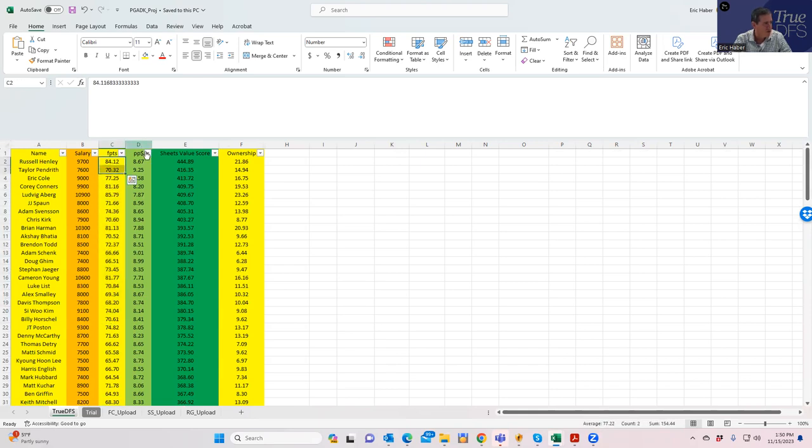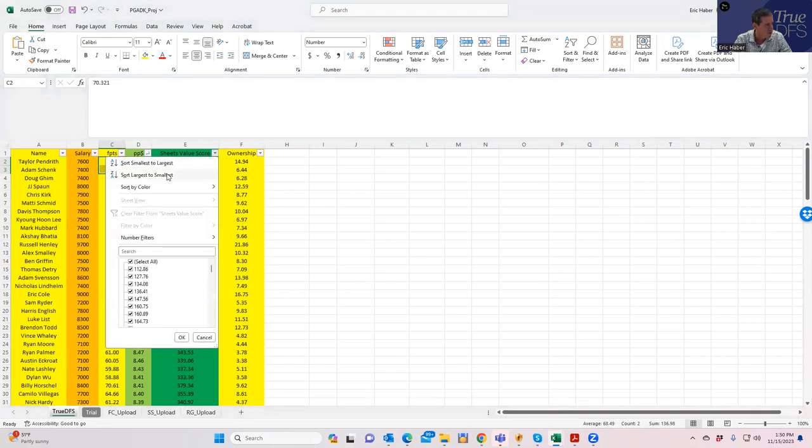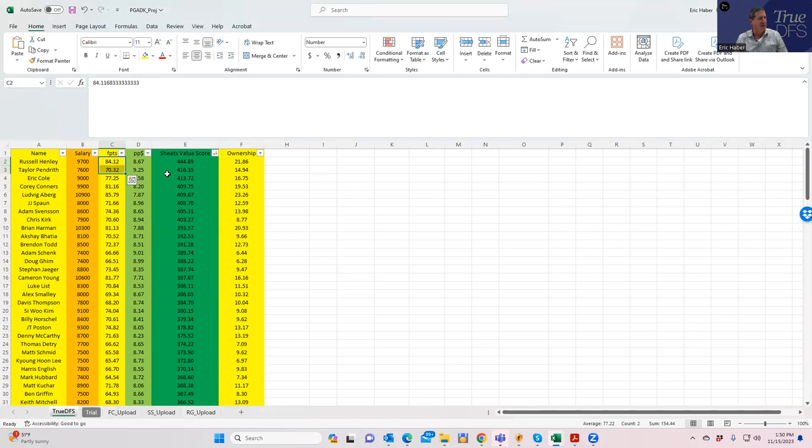This is the projection set we're working with. You rank these two different ways — one is just by points per dollar, and the other is by Sheet's Value Score. In golf it's not as big a difference as some other sports. In a lot of other sports, rating guys by points per dollar gives you a much cheaper set of golfers near the top, whereas rating by Sheet's Value Score gives you the higher-priced guys. In golf, you're usually going to get the same types of ratings regardless of which way you do it. On the right you have ownership projections.